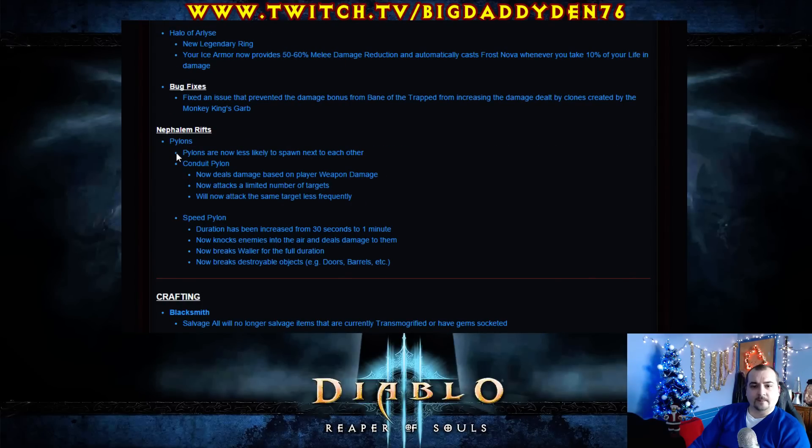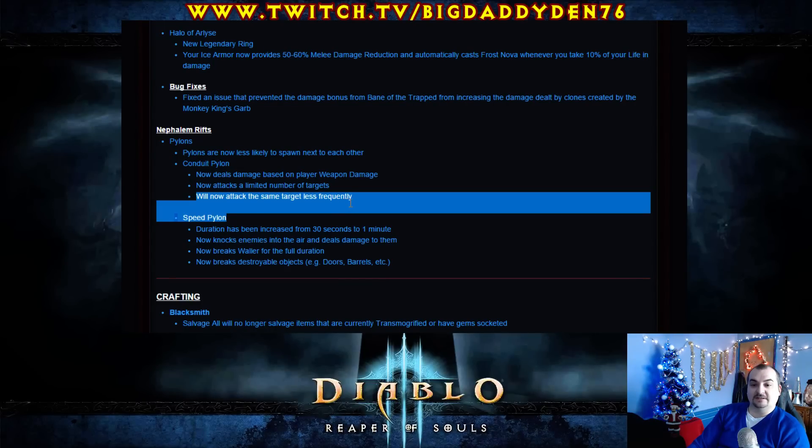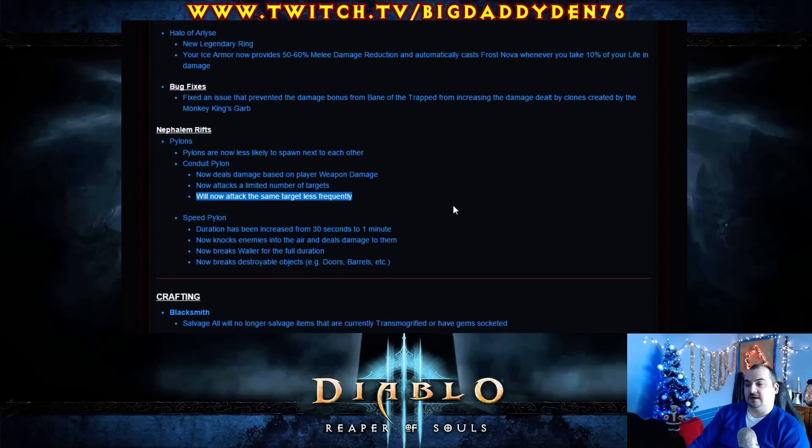Pylons. What have they done to pylons? Pylons are now less likely to spawn next to each other. Conduit Pylon — it now deals damage based on your player's weapon damage rather than the rift level, and now attacks a limited number of targets. So it doesn't just blow everything up on screen like before. It also won't attack the same target as frequently, so it won't be basically the thing you hunt for to kill a rift guardian in record times anymore.